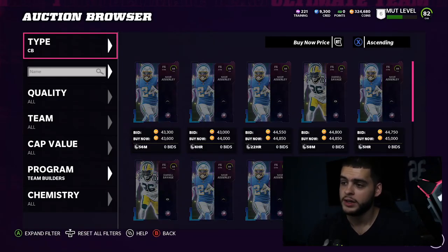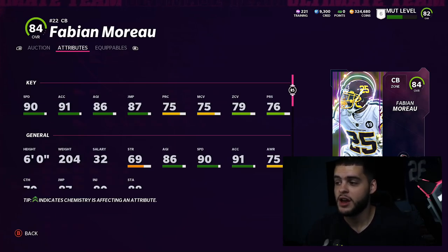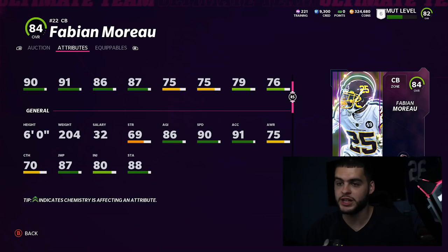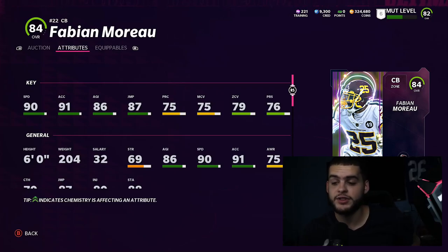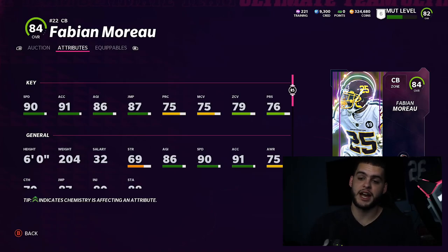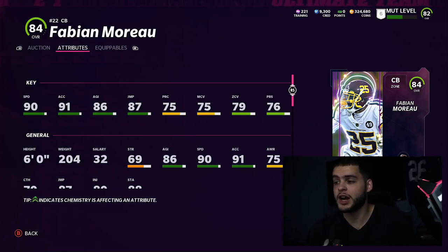The last guy on my list is Fabian Moreau — he's really good. His coverage stats may not be great but he has 90 speed, 91 acceleration, 86 agility, and 87 jumping. It reminds me of Deion Sanders with no zone — that athleticism, that 70 catching, that athletic corner build at six feet tall. He could be a nickel or dime corner, and in nickel you can man him up on a running back or a speed guy on streaks. His speed will keep up; deep post routes could be a problem though.